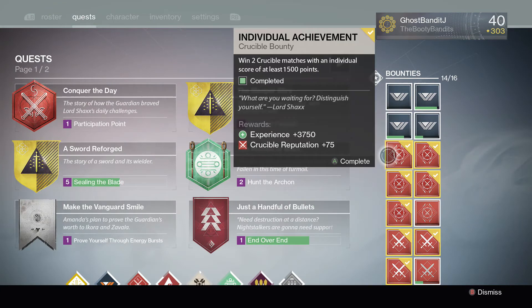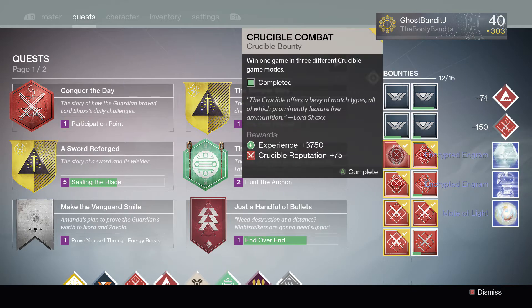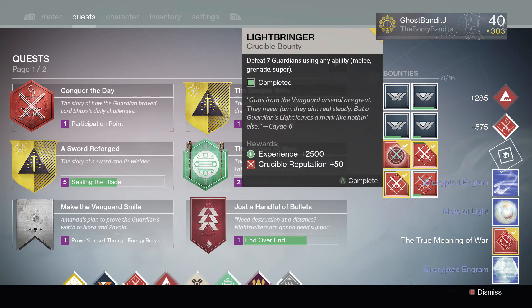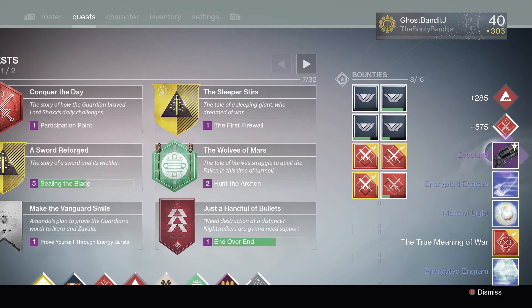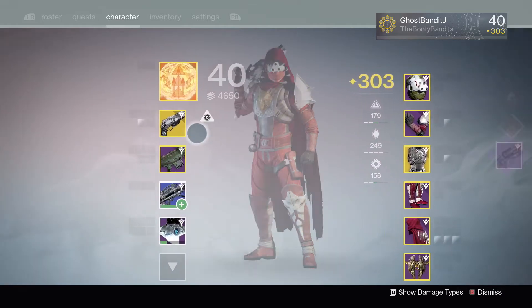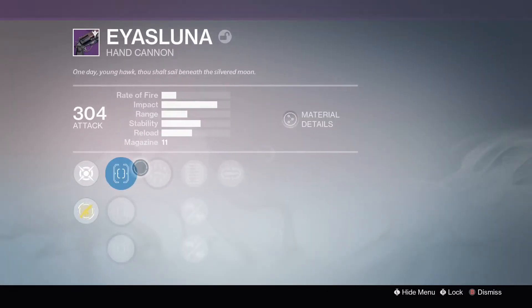Moving along to the crucible bounties for the week from Shaxx, I ended up finishing all of them. As you can see, I'm going to go ahead and turn all of these in. And I was awarded with an Isilunar — the Isilunar hand cannon is a crucible drop, and I was finally able to get one. I've been playing crucible here and there but hadn't been able to get one, but I was awarded one once I turned that bounty in.